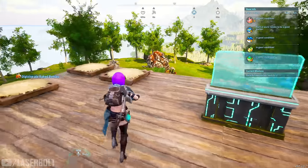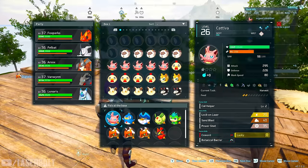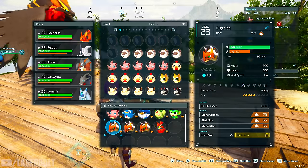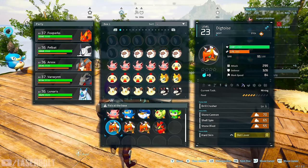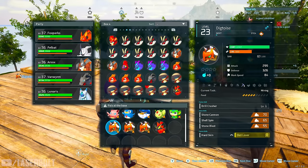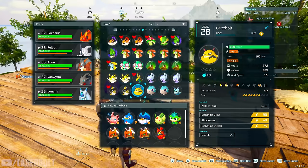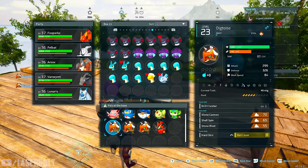Let's talk about the optimal build and the main character that makes this happen — the Digtoise. Now, do you need this character? No, you just need someone whose main job is mining, but the great thing is this guy is a level three miner. You could theoretically start with a regular standard mining character and then work your way up to picking this one up.